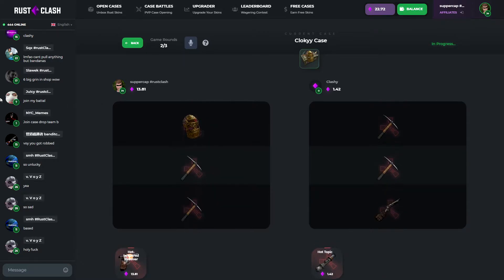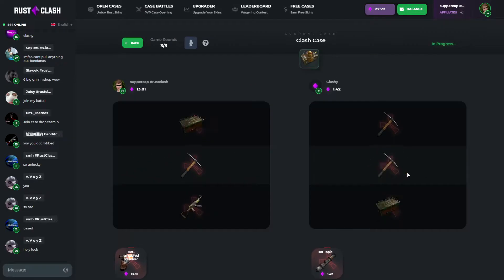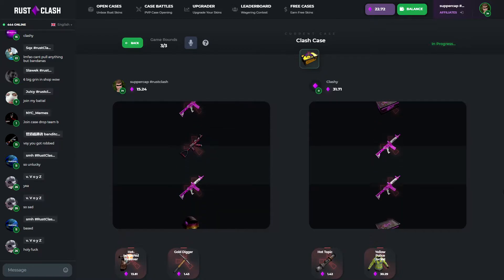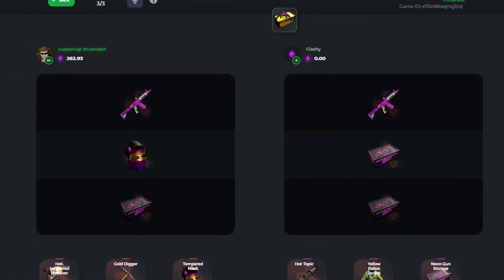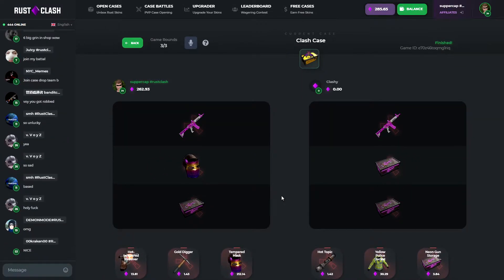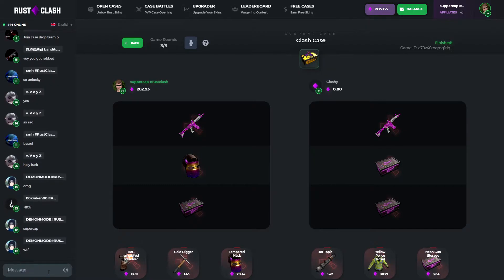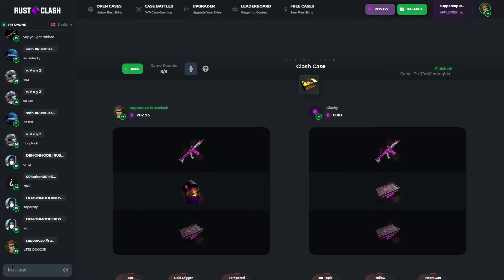Okay, pretty decent pull actually. Oh no, that's good — that's really good! Can we pull ahead here somehow? Oh, I think we can — I think we can! Nice, 256, let's go!